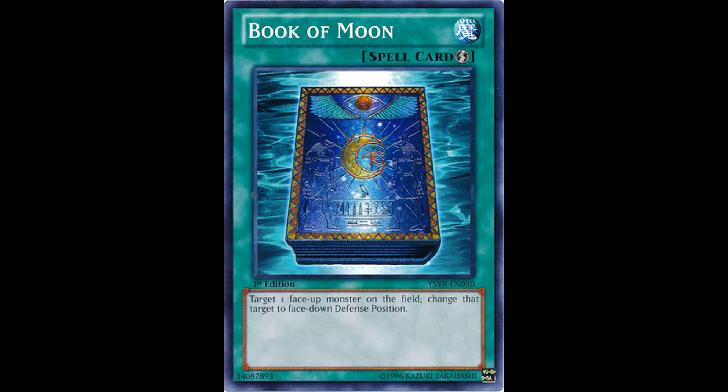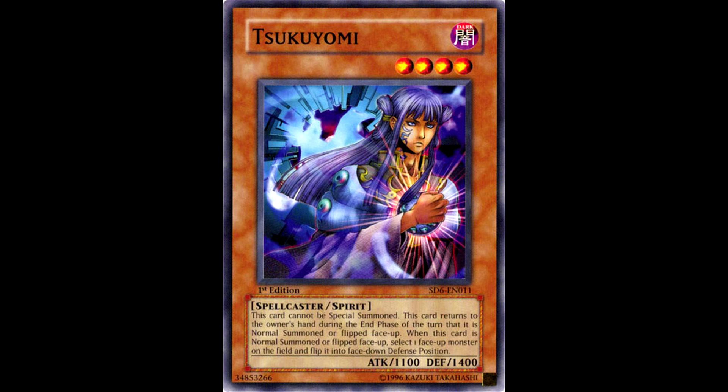The Book of Moon effect has seen play in other cards as well. The monster Tsukiyomi was a powerful effect monster in the GOAT format back in 2005, and Tsukiyomi was eventually banned due to her versatility in said format.